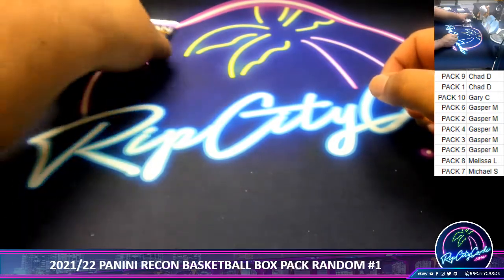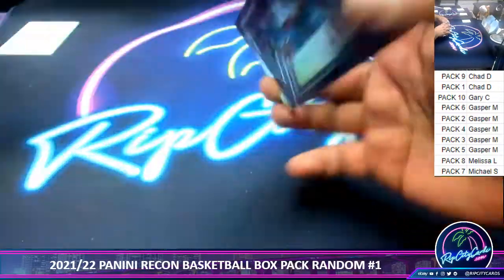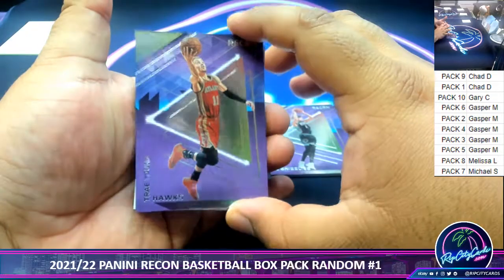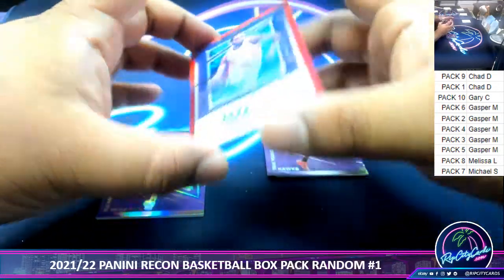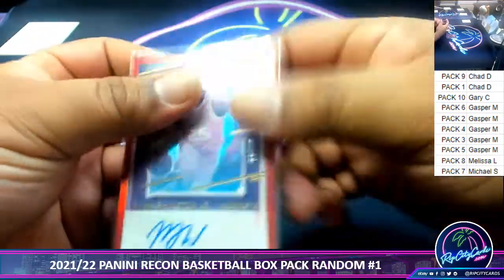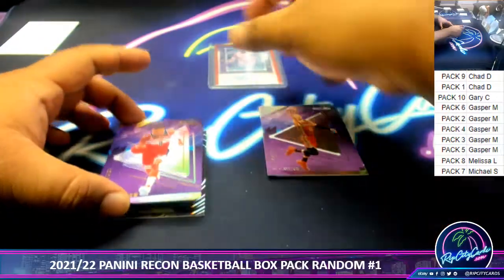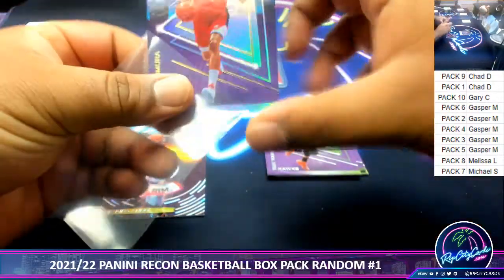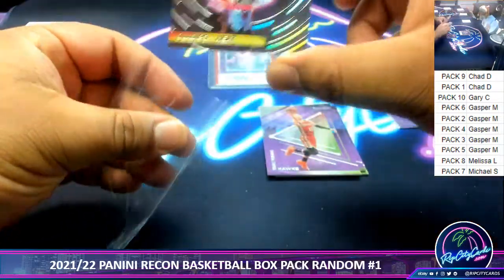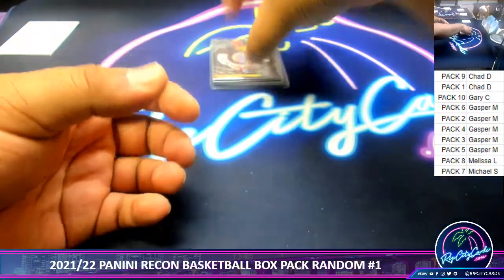I'm going to skip Gasper and go to Melissa, pack 8. Jeremy Grant, Brother Clark, Trey Young. Got a Hornets autograph, but not the Hornet we want — not bad though. PJ Washington Jr., numbered to 99. Melissa with the one-pack mojo. Hachimura with the gold variation, and a Rock the Rim insert for the Heat. Alright, Melissa, that was your damage — ended up getting an autograph. Very nice.